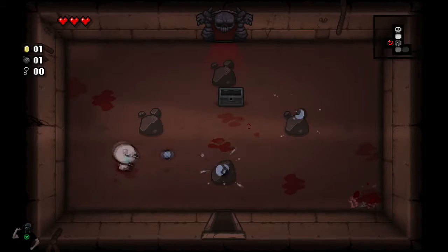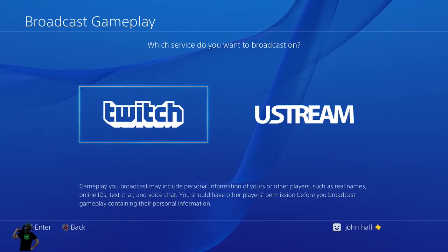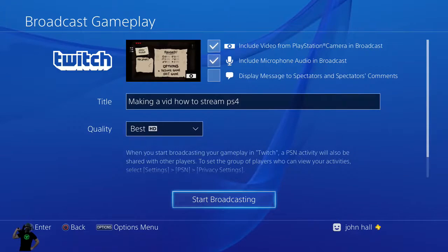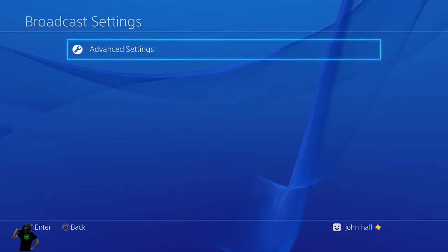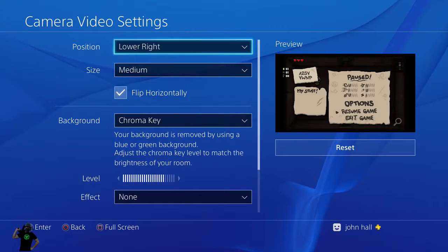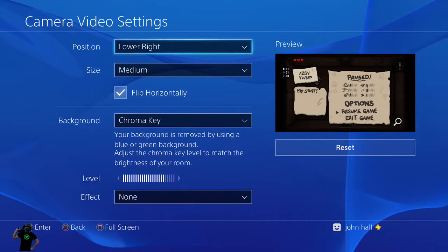Now, let's say you want to have the background removed so all you see is you yourself. You need to do the same thing on the controller — hit the Share button, go over to Broadcast Gameplay. Remember, you're not on the air yet. Select Twitch. This is all the things you do pre-stream. Camera, microphone. Hit Options, Broadcast Settings, Advanced Settings, going down to Camera Settings. The little box on the right is waiting for my preview — remember the camera is focused on that blue screen. It's going to be called a Chroma Key.